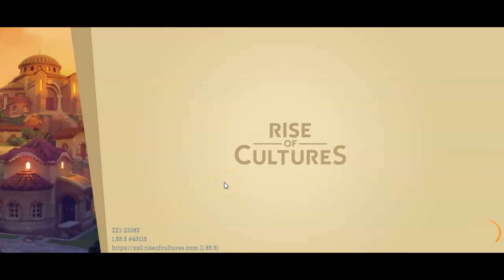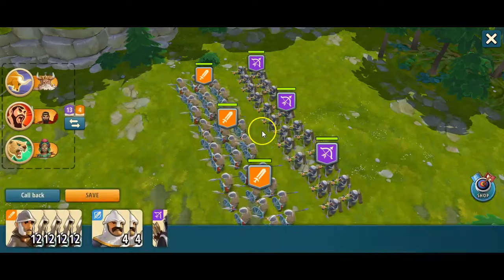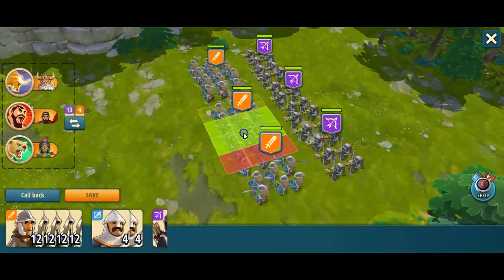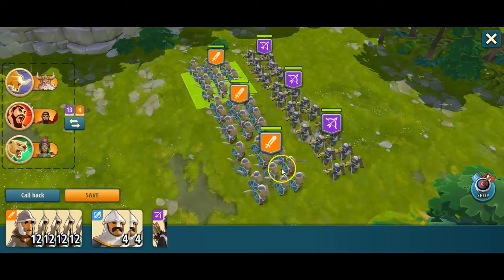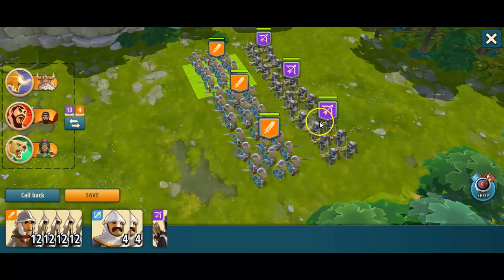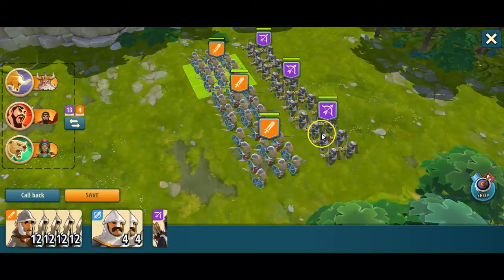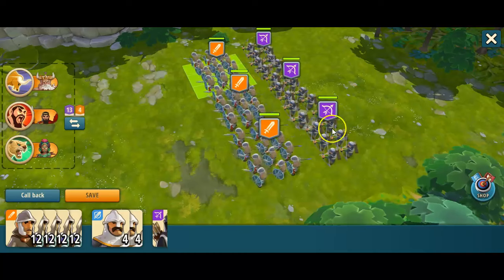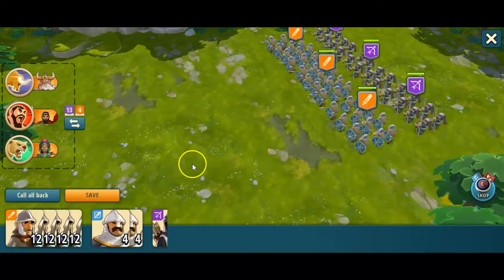First off, you would start with setting up your defensive army so people don't get too easy points from you. As you can see, I have three archers in the defensive line here, and I have three groups of light infantry in front of them. When you place the units, it's dragged from your barracks. But you can put the first two down, refill your barracks, and then put the third group of archers — which is a defensive advantage, especially because you can't do it in the attack.